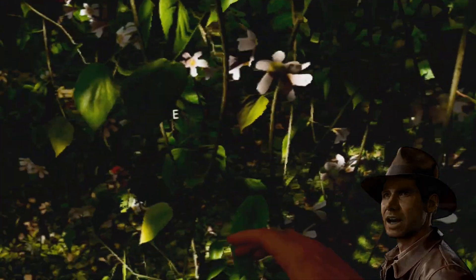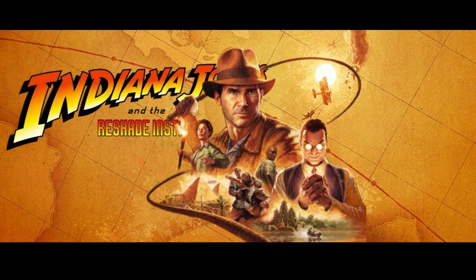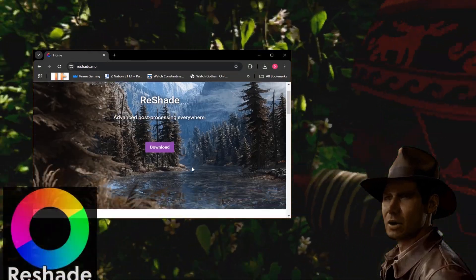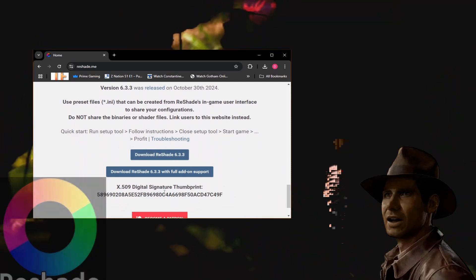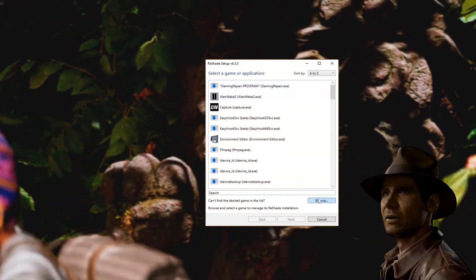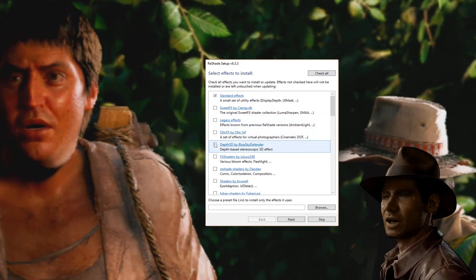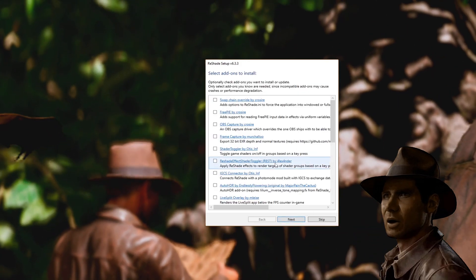Setting up stereoscopy. Go to the link in the description and download ReShade — you want the version with add-on support. Open it up, point it to TheGreatCircle.exe, and choose Vulkan. Uncheck everything. Now check SuperDef3D, go next, and check FreePi by Corsair. Very important — go ahead and get that installed.